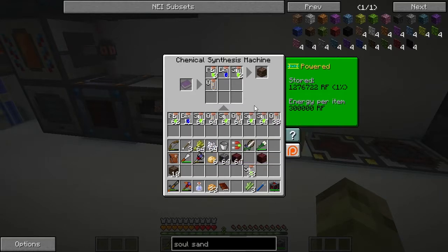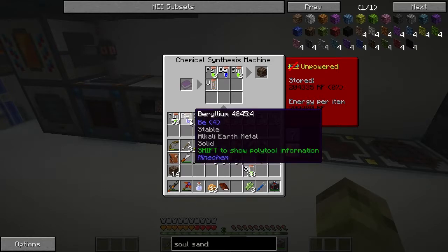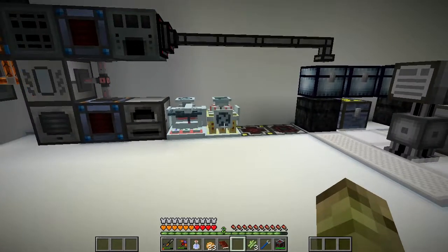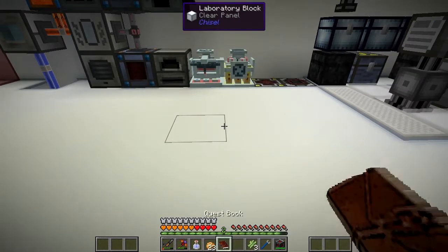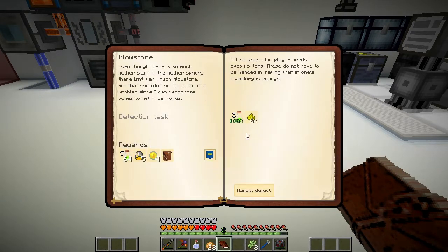We've got enough beryllium now to finish this off, so hopefully I'll have enough power. And we're short on six, so we still have to wait on that - we'll gradually get that over time. But we've got everything we require to make it. So while we're waiting on that, we might as well check another quest because we can easily come back to that one. So let's have a look at glowstone now - we're going to need to synthesize glowstone dust.